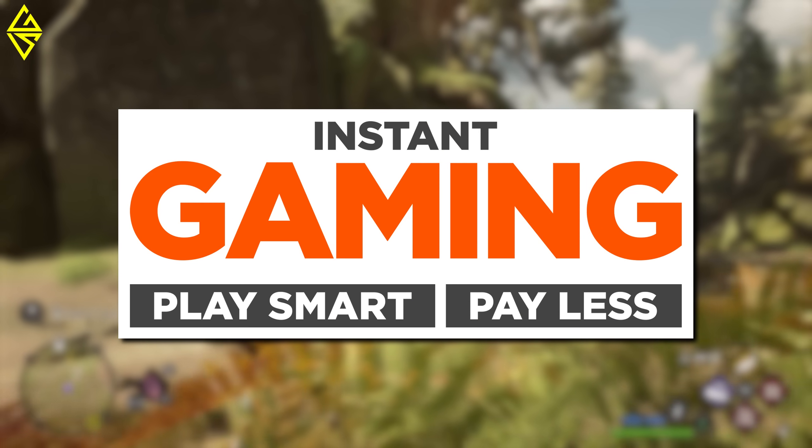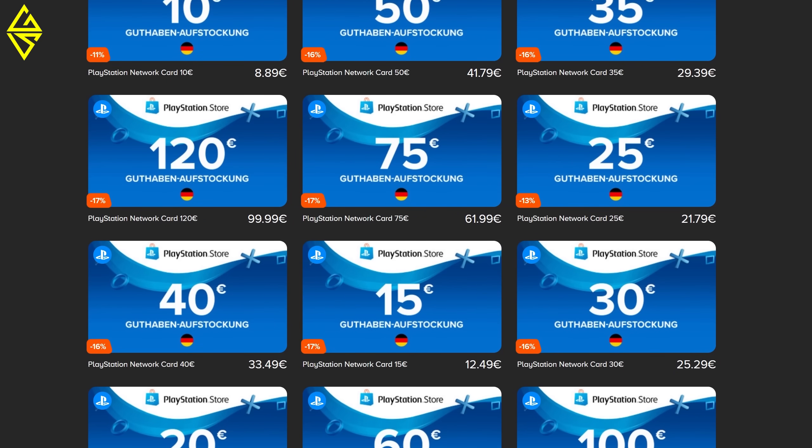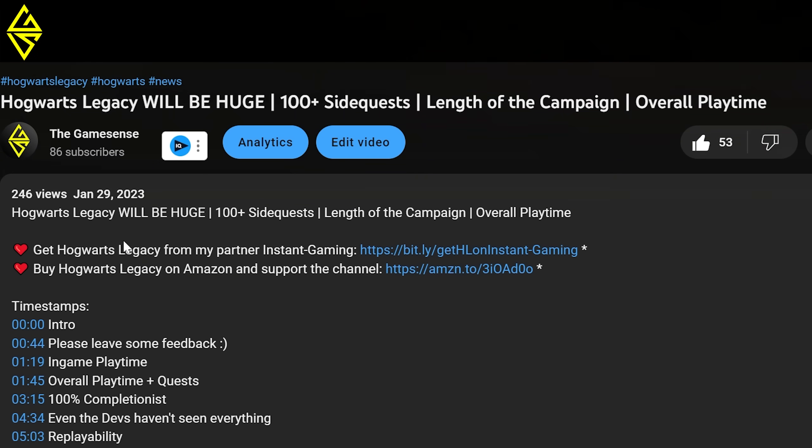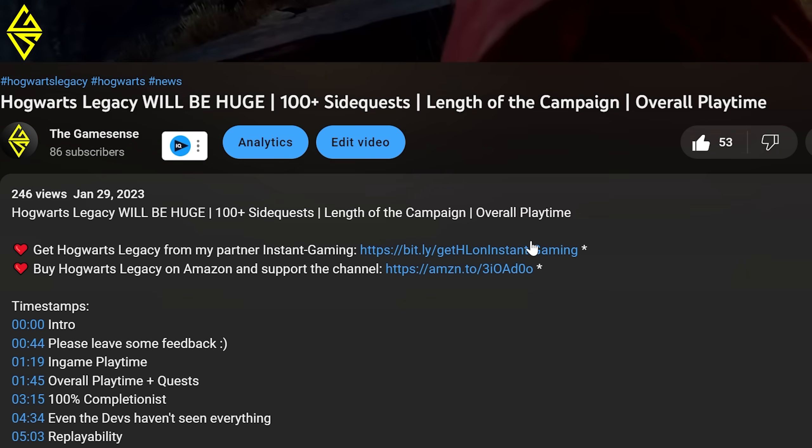Quick shoutout before we move on to the next tip — check out my partner Instant Gaming for some amazing deals on game codes and gift cards. And if you use the links in the video description, you'll be supporting me and the channel. Thanks in advance!